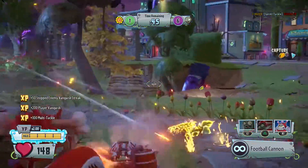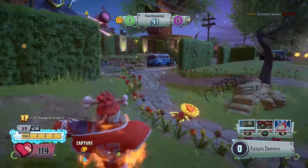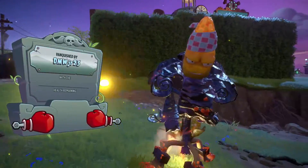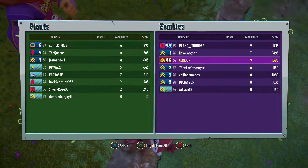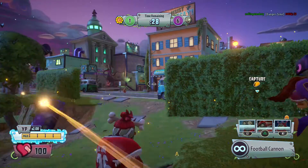There we go — we got one of them. Let's get the Kernel Corn at least, there it is. That worked. Some of them are going off that way. So far so good. We're climbing up the top Vanquisher slot — we're tied for it right now, nine Vanquishes. Thank you for the revive.